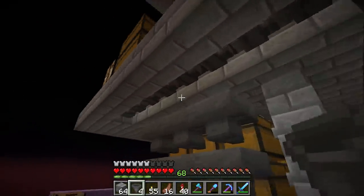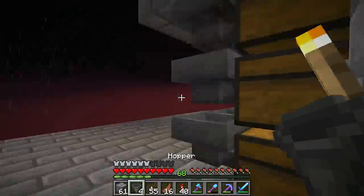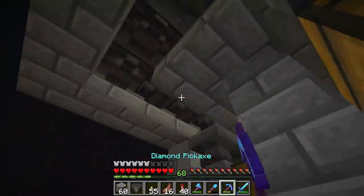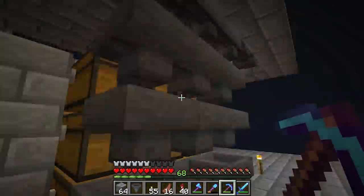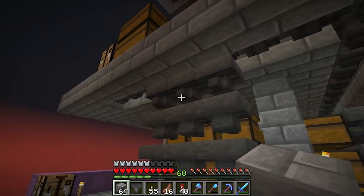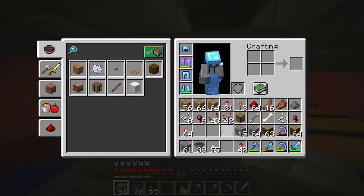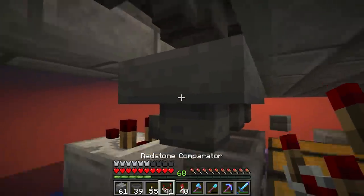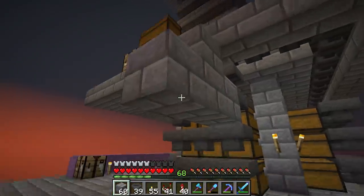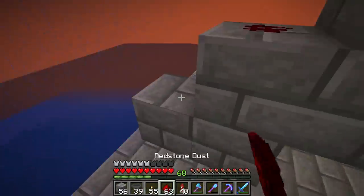For our sorter, we'll put some blocks here and run our hoppers out that way, then set them to run off repeaters. So to show you how the sorter works: you put a block here and need this to be running a comparator. You put a comparator off of that, then put a block there and run redstone right on top of it — just like that.